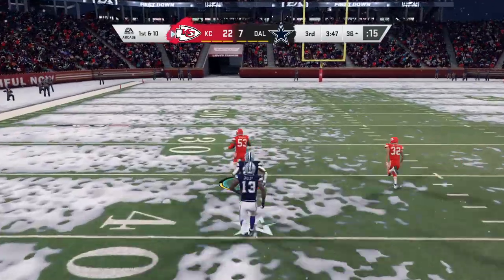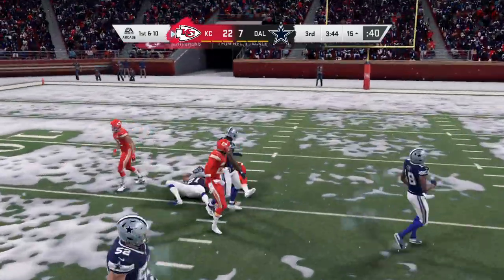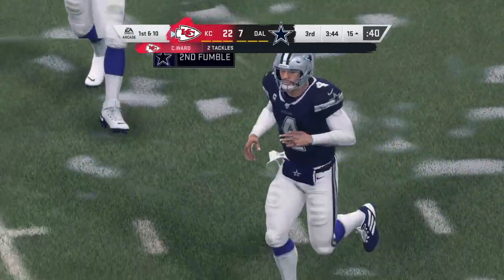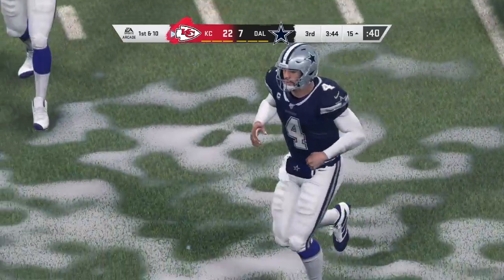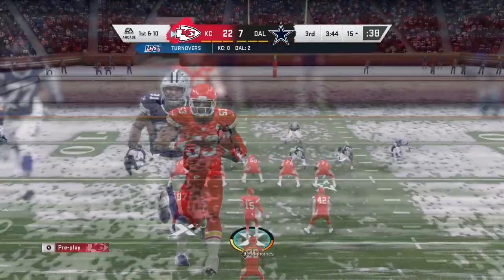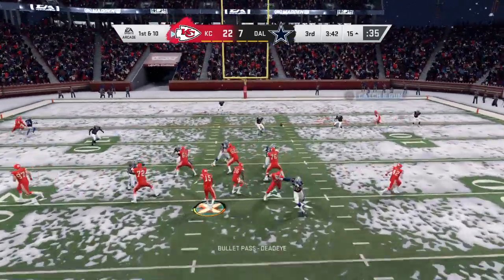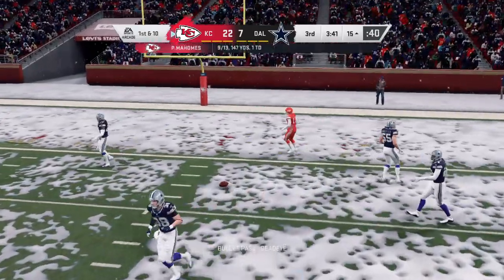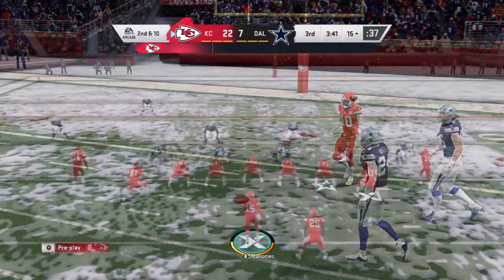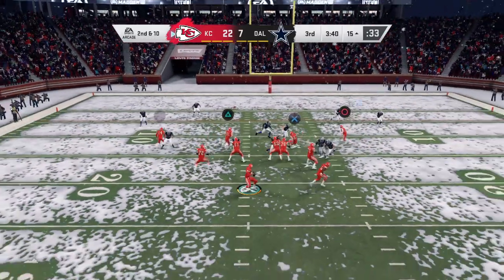Nothing but green ahead of him — he's at the 30, the 20, and it's a huge return all the way back down to the 15-yard line. The turnover forced and a wonderful job on a big return. How about the convoy that got created to help him get upfield? That's practice, that's worked on — everyone knows their role when they create a turnover like that.